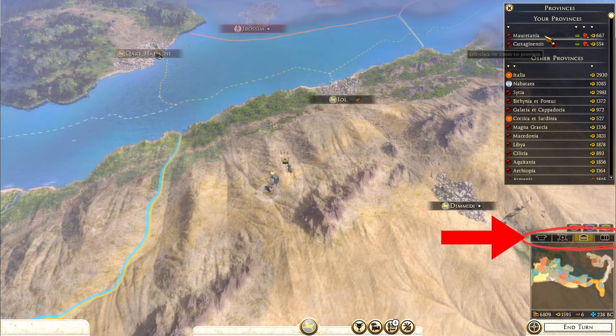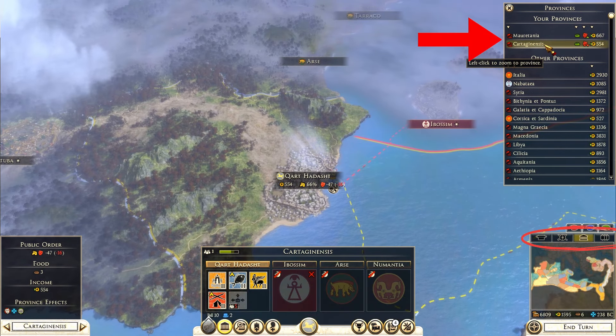Here's a nice bonus tip. If you click on these tabs, you will see a nice overview of where your provinces are and your armies are, and which ones you can still move, shown with the green bar.